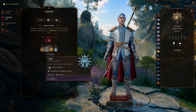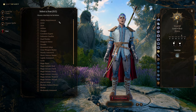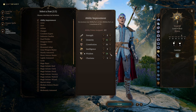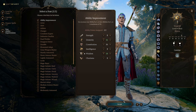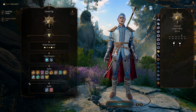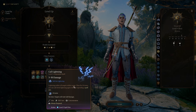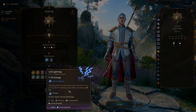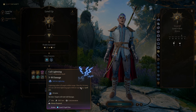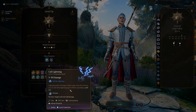At level 4 we choose our next cantrip — I'll pick Produce Flame, but it's not critical. The main important part is the first feat: we increase Dexterity to 16 and Wisdom to 18. At level 5 we get a level 3 spell slot and, importantly, the Call Lightning spell — absolutely amazing because it deals damage to all targets within range, and for ten turns we can cast it again without expending a spell slot as long as we maintain concentration.